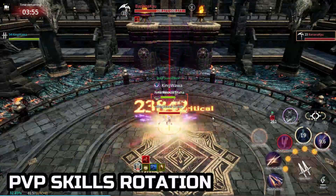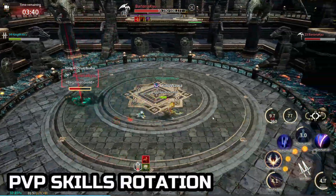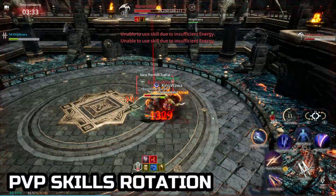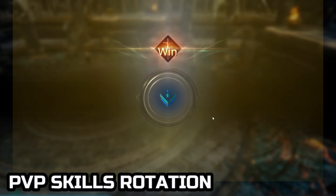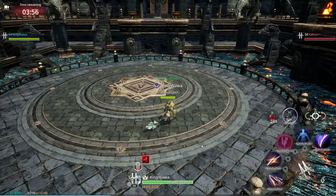First is at the start of the fight. Then you're gonna have to run around for it to cooldown. And the third time is when your HP drops to 30%. The usage of other skills are situational, so you would have to practice in the arena to become better at executing your skills.